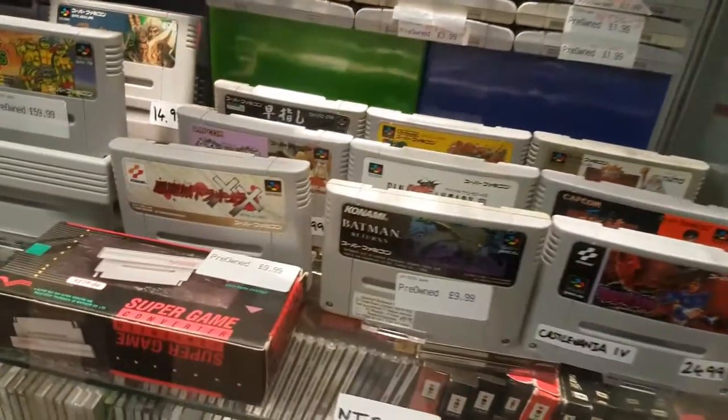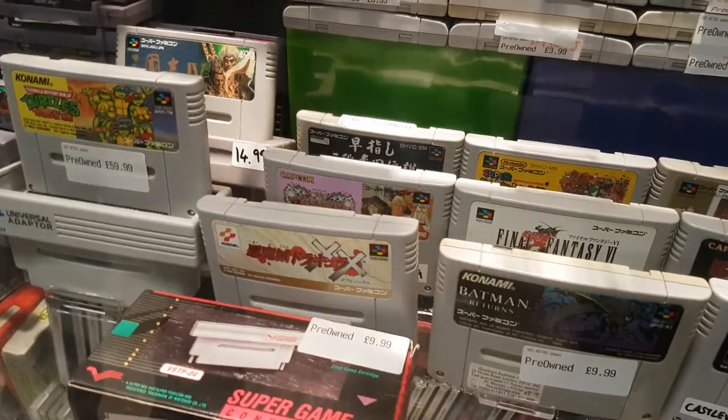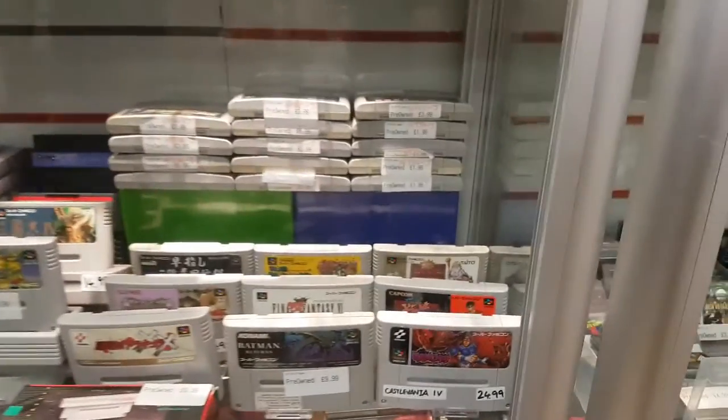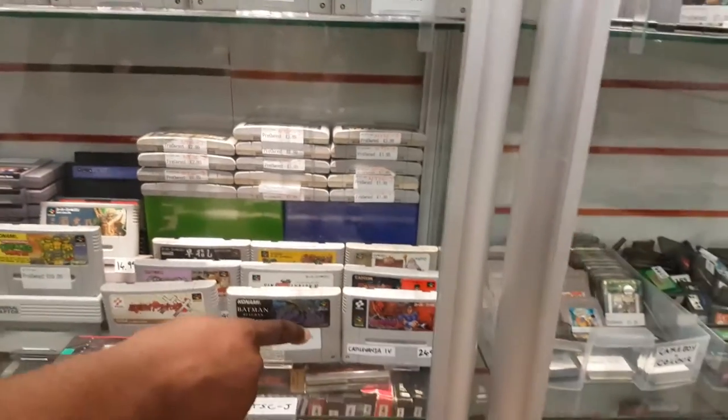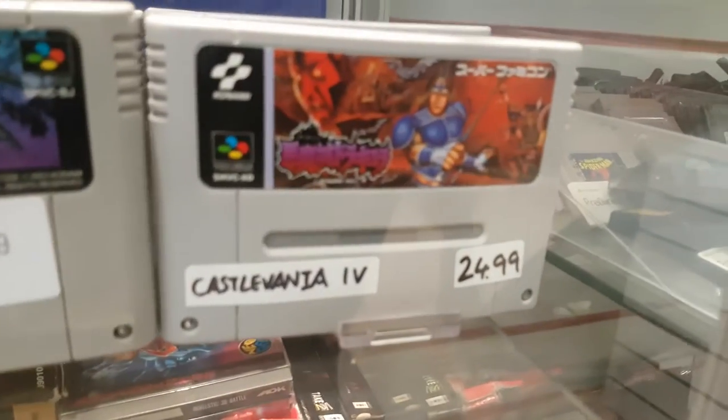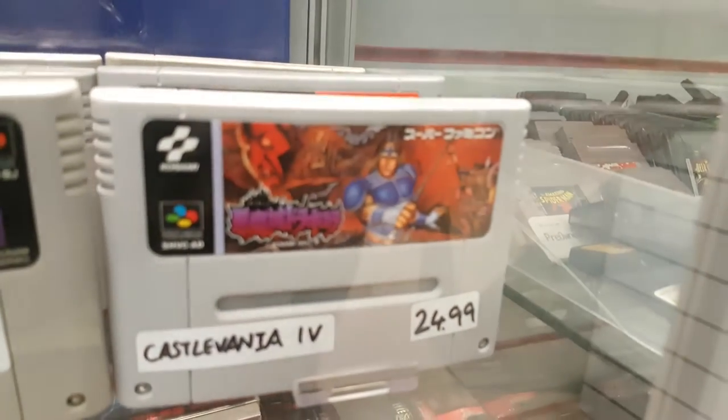We've got things like Dracula XX, Turtles in Time, Final Fantasy VI, Final Fight Guy, Castlevania IV and so on. We even went through the hassle of naming them for you, because you wouldn't know that was Castlevania — it's got a big man with a whip on it, unless we told you.